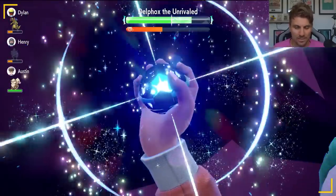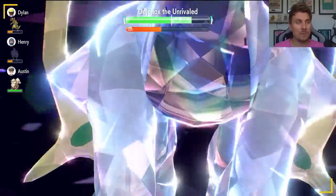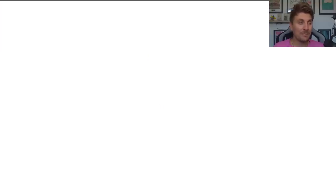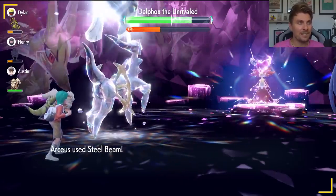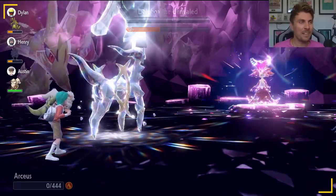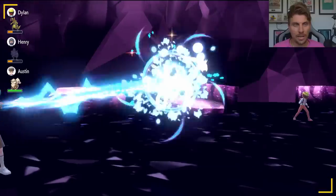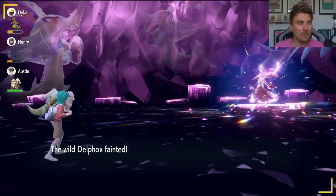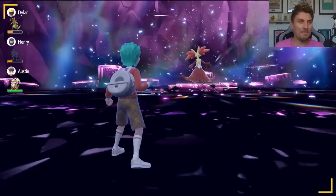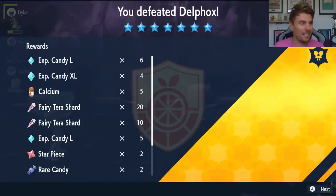The one issue with this set is that Steel Beam can miss — when it misses you still lose 50% of your HP, which puts you in a big hole. This will happen occasionally, but more consistently you will hit it. As you can see, with the Expert Belt attached and all the investment we've done, we easily remove the Delphox. This is by far the quickest method to solo the Delphox. You will faint from the setup, but that's fine because the Delphox faints too, and all you care about is taking it down and farming those high cost items as quickly as possible.